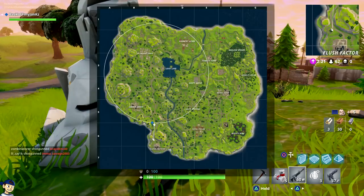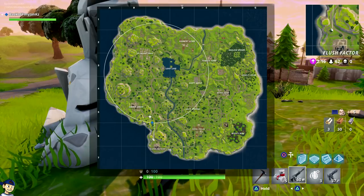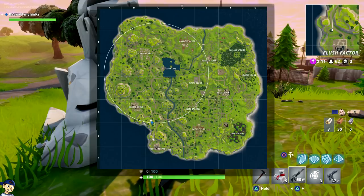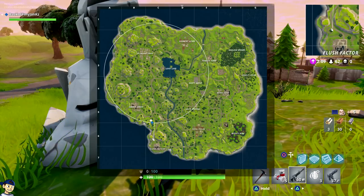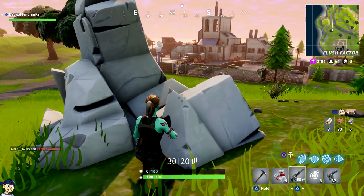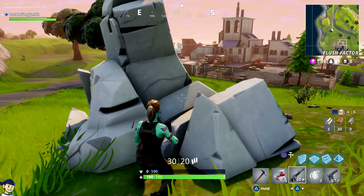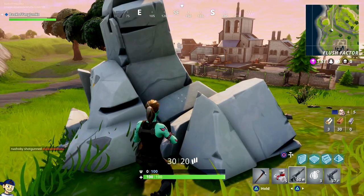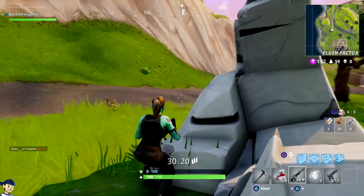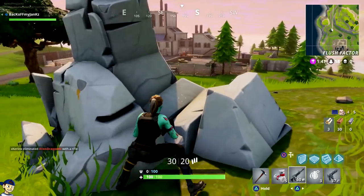Basically the idea is I landed right here — you can see my marker — and I have the potential of getting two chests. I only got one this time but I did get some bandages and a gun. I see a guy at the Flush Factory — that's perfect. While he's looting that whole place I'm going to sit right here. His storm marker is going to make him run right up this way.